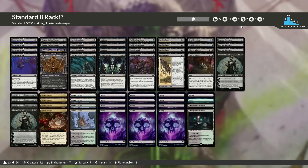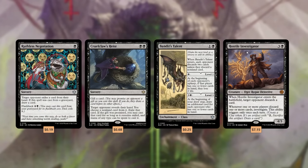I'd like to try in a later video using Rankle's Pranks and things like that, but right now this is just a general look at what I think is going to be a good discard shell. You've got a ton of new cards: Ruthless Negotiation — one black, target opponent exiles a card from their hand; if this spell was cast from a graveyard, draw a card; it's got flashback for four and a black. Cruel Claws Heist — black black, gift a card, target opponent reveals their hand, you may choose a non-land card from it, exile that card; if the gift was promised, you may cast that card for as long as it remains exiled and spend mana of any type.